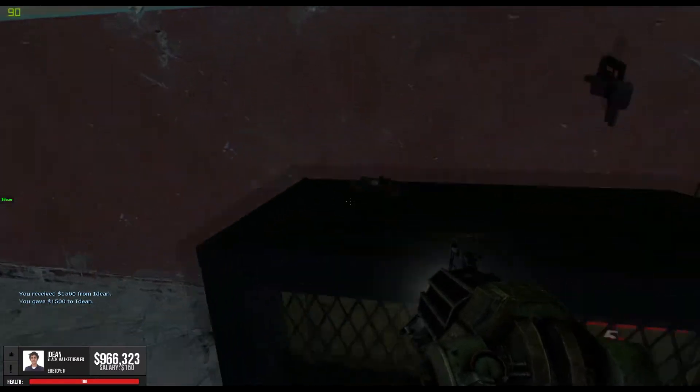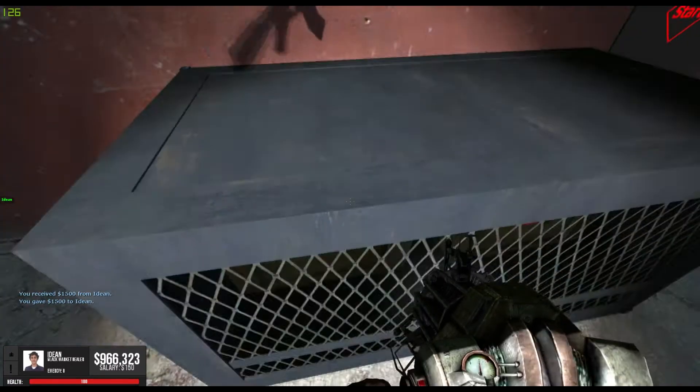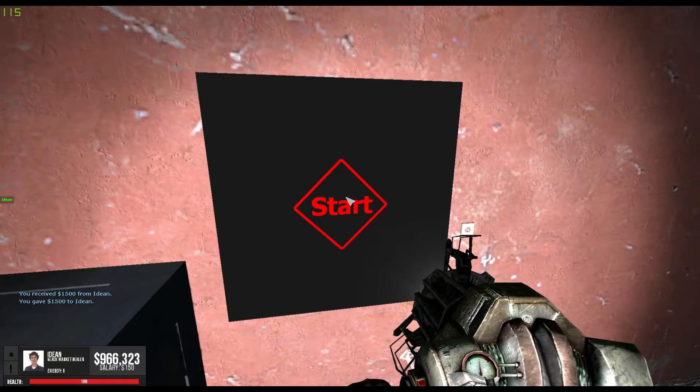Let me show you how to buy a gun first. You just click on it, say yes, and it'll drop a gun and it'll fall into the box. Well, oh well.